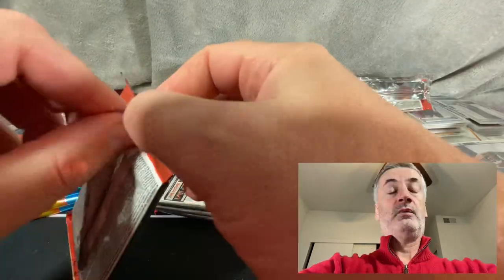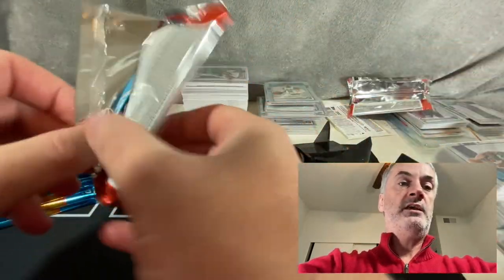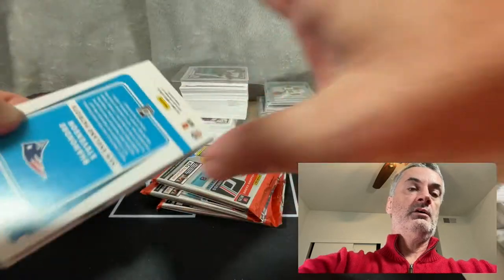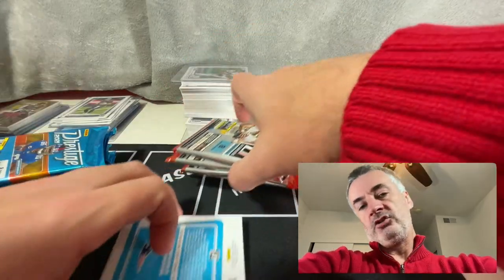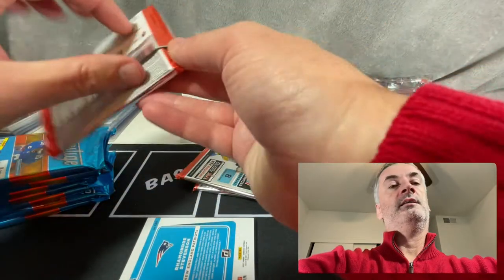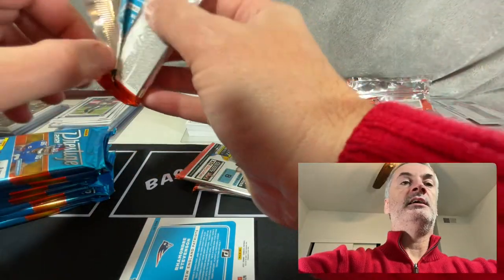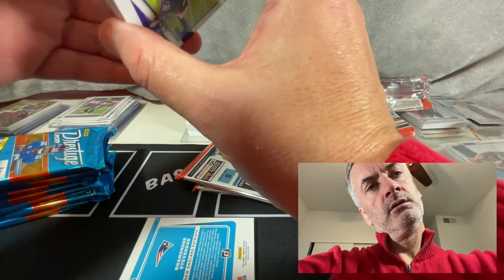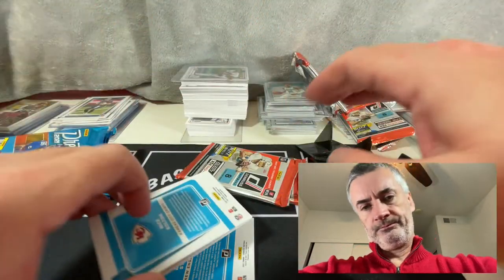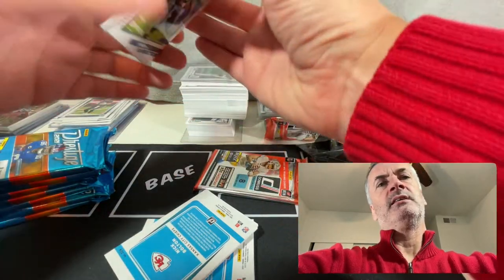So like I said, these four felt a little heavy, so let's check these out. We got our rookie on the back — Patriots there. Yeah, you can see the thick card right there. This one feels thick as well — open up enough of this stuff, you kind of get the feel. Nick Bolton — there's the thick card, that's number two. Open up enough of this, as I said, you get the feel for these things right when you pick it up.